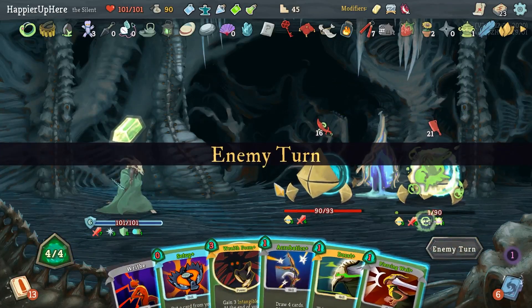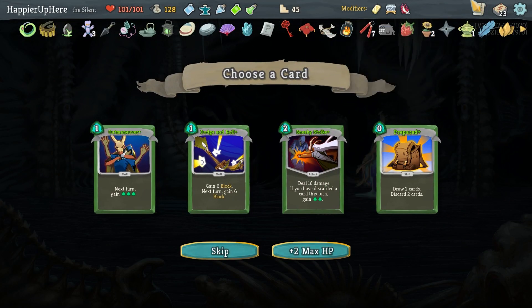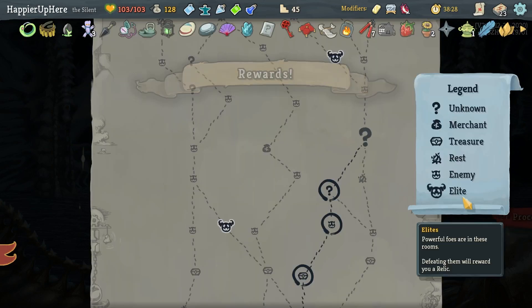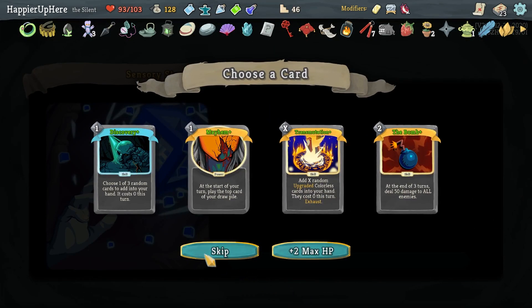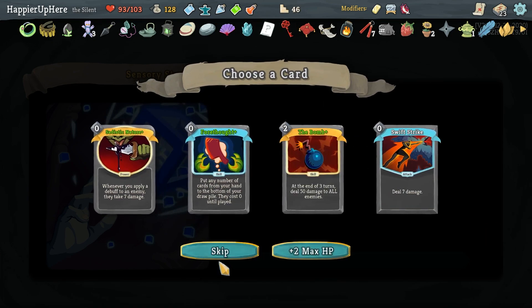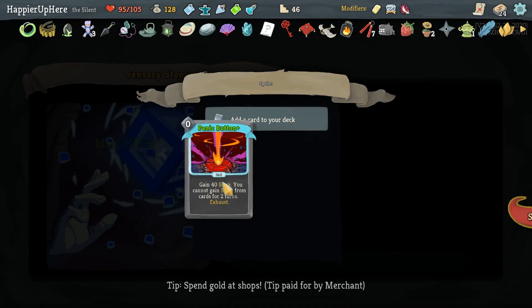Corpse Explosion is a great opener here — Corpse Explosion, Backstab, and Dash. He's dead next turn. We got Gear — you can now gain strength at rest sites up to three times. I might actually do that. Dodge, Sneaky Strike, Prepared, Outmaneuver — I don't think I'm going to get to 35 cards so there's no reason. Let's pick max HP instead. Discovery is not a bad idea. Panic Button is a personal favorite. Panache might be hard against the upcoming boss. Let's go for max HP here.